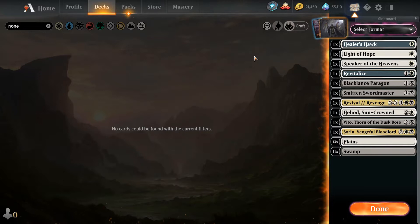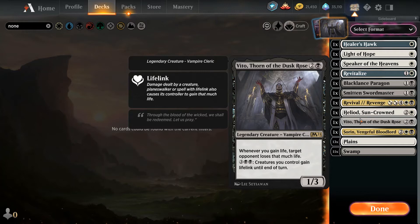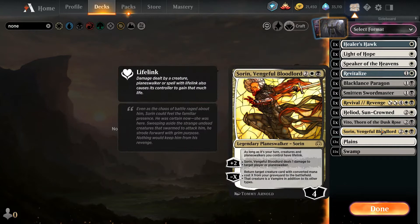One way to build the deck would be to go with Healer's Hawk and a bunch of small lifelink creatures, and try to leverage Heliod's Suncrowned abilities. The problem I have with that is you'll have a moderately aggressive deck that pings for one, and then Vito is going to come in and double that one damage into two damage. But that's on turn three — why aren't you just playing two-damage one-drop attackers instead? So when you build your deck you need to have a strategy in mind. If your game plan is to do the Revenge-Vito combo, then you need to commit to that combo.